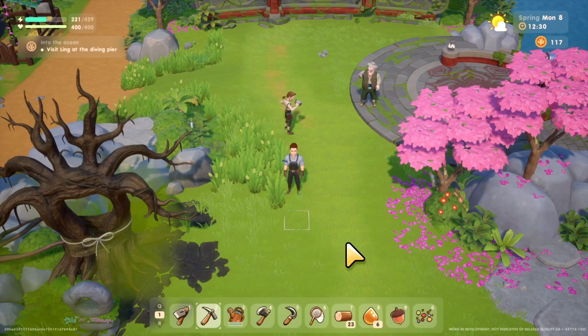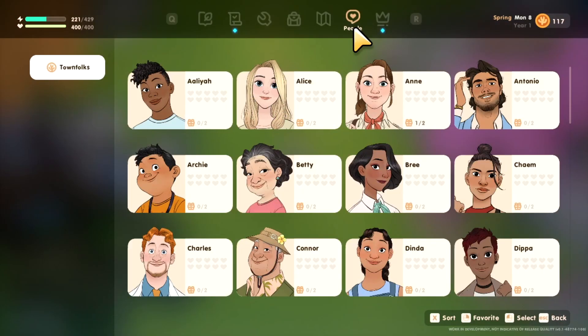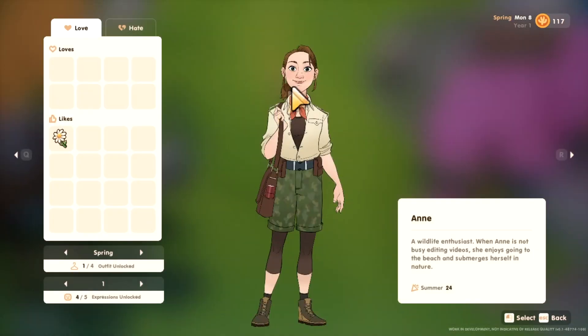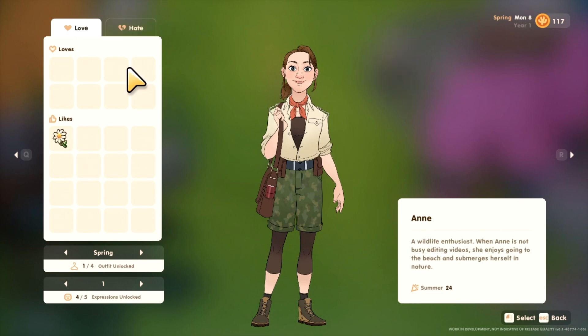Afterwards, if you want, you can look in — where is it — People, and then you can check what gifts they like. As you can see, she didn't actually like that gift — it didn't show up here. If she likes it, it'll show up here; if she doesn't like it, it won't. Some things she hates or dislikes will show up here as well.